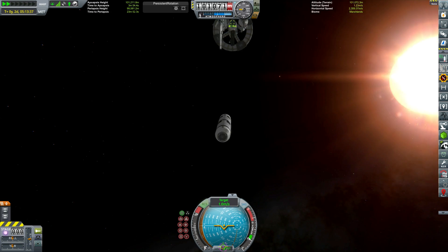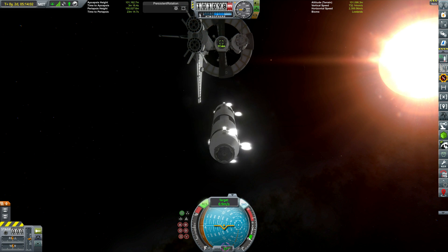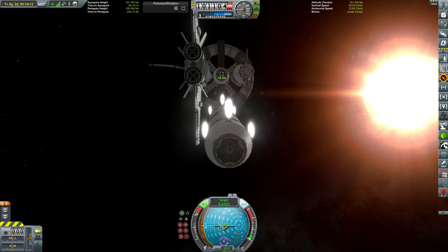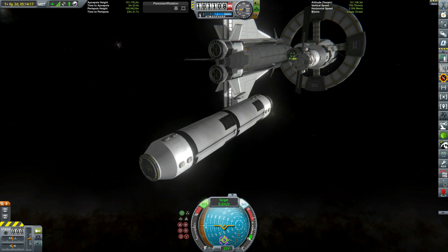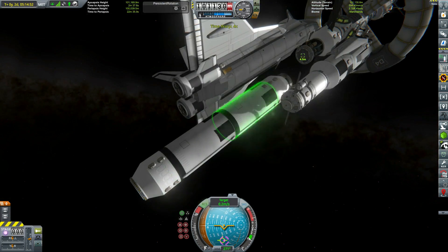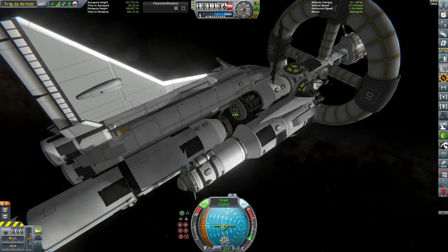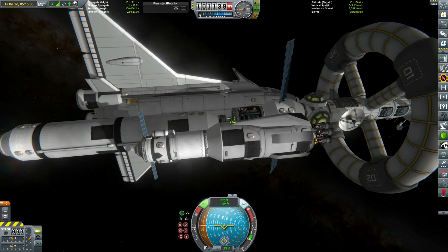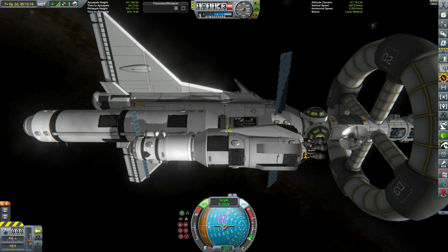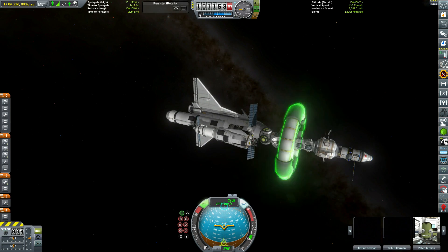I'm really starting to like that launch system - it's very, very powerful and really cost effective with it being almost fully reusable. The third stage isn't, but it could be fully reusable - I'm just lazy. The third stage only costs something like 30,000 funds, and the effort I would have to go to to reuse it, I really just can't be bothered, especially considering that money really isn't a problem ever since we've established Artemis, our moon colony, and started shipping back very rare resources from there.